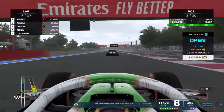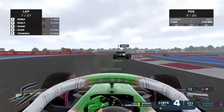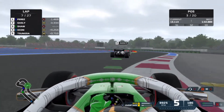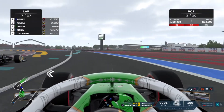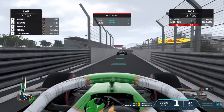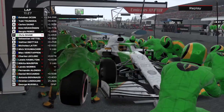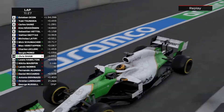Heading into lap 7 and we'll be coming in next lap. Pierre Gasly is ahead of us on the medium tyres and has had really good pace — he started behind us, around P11 or P12, on mediums. Sure enough on lap 7 we come into the pits for our first stop onto medium tyres. Gasly goes on ahead and Perez also comes in, with Perez now leading the Grand Prix.